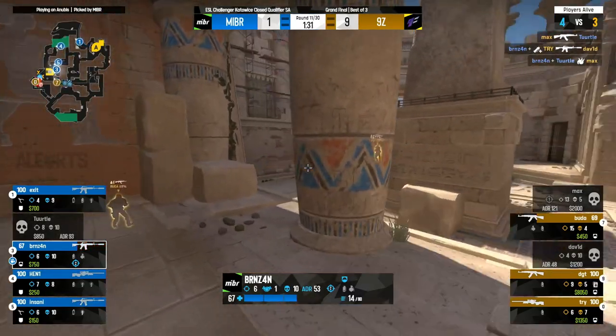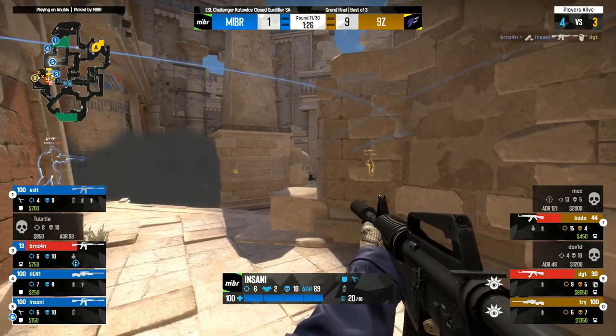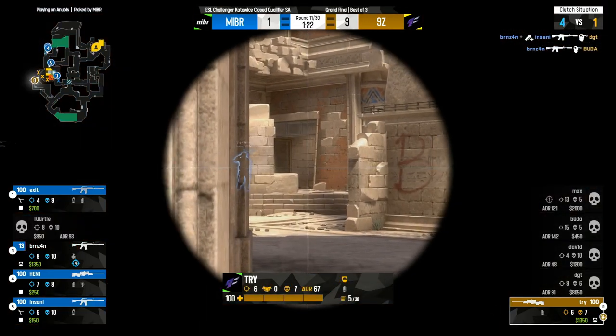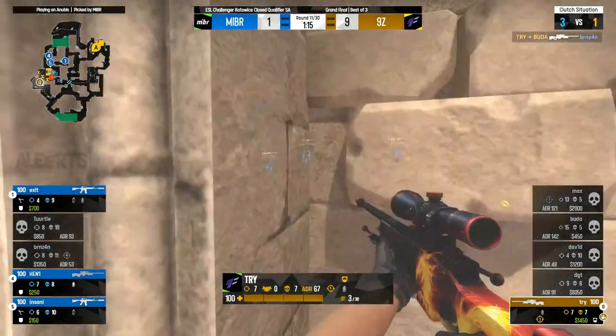Burns in, Burns two, one alive. Finds a second with a team flash. We need an opportunity for Made in Brazil to get a second on the board. Oh, definitely so with that. Three and four for Burns in — we mentioned individuals needed to come alive. Burns in finding four, leaving just Try in the one versus four. He's found a first, but he needs three more.